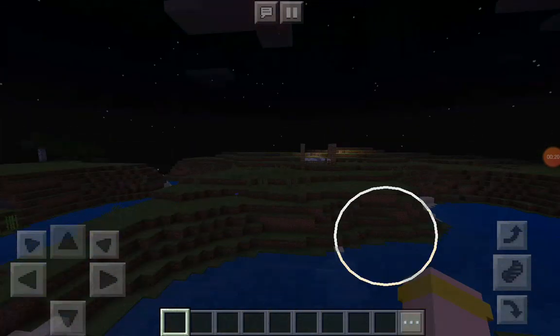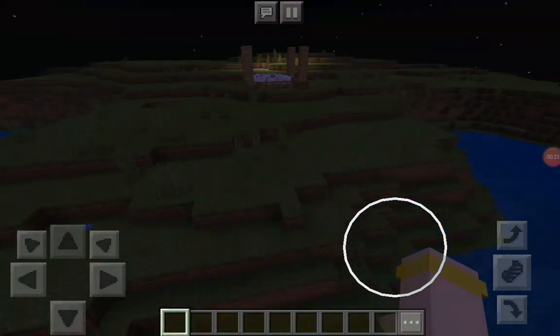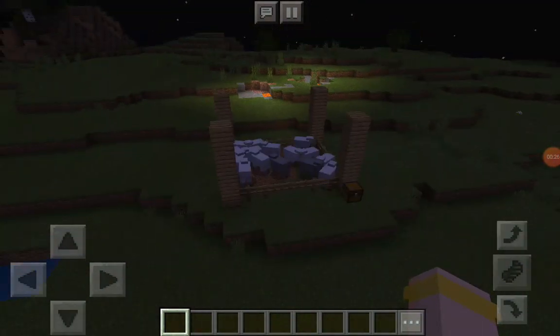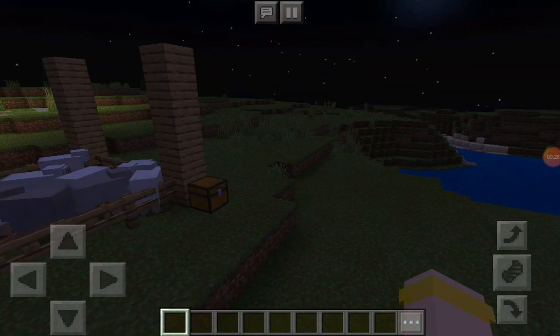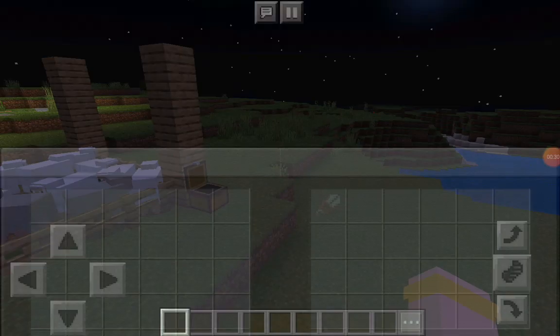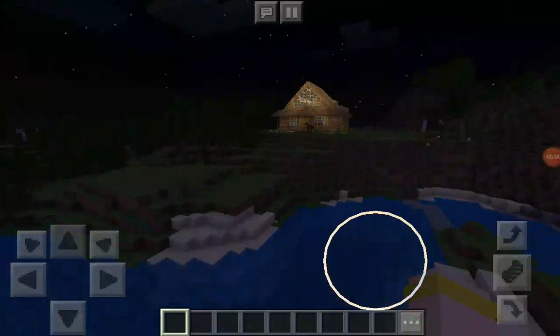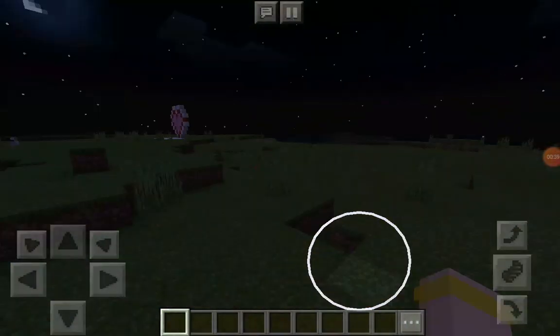Before we get to my house, I'm just gonna show you my sheep farm. This is my sheep farm — it's pretty boring. In my chest I have shears. Then I'm gonna show you my heart.